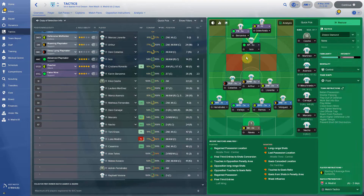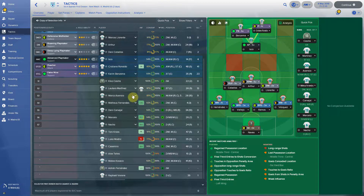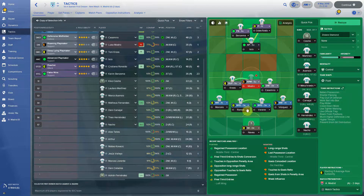In the diamond formation, Isco goes here. When Real Madrid plays the diamond — not the 4-4-2 — Isco is here and Asensio comes here. If Asensio doesn't start, he comes in as a substitute. In the 4-4-2, Asensio is the first choice and plays here or sometimes as a striker. Marcelo was hard to get — I hate when players get injured in pre-season.